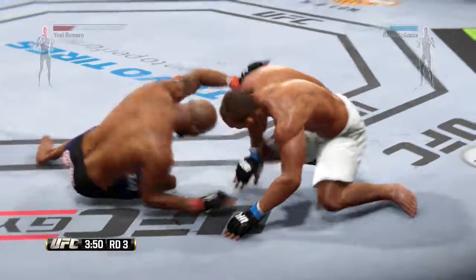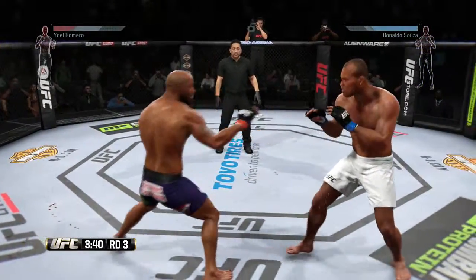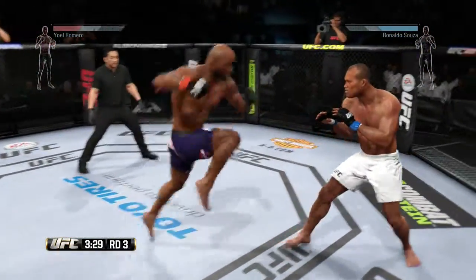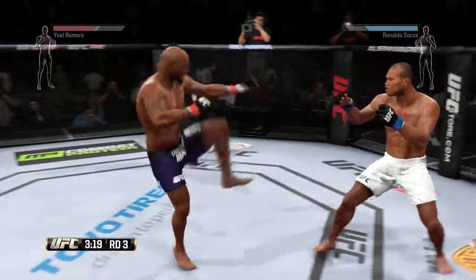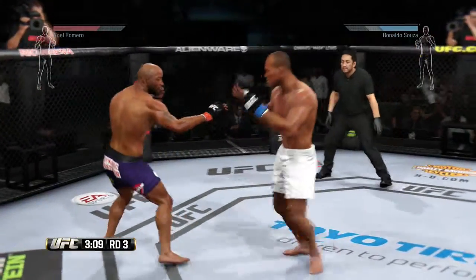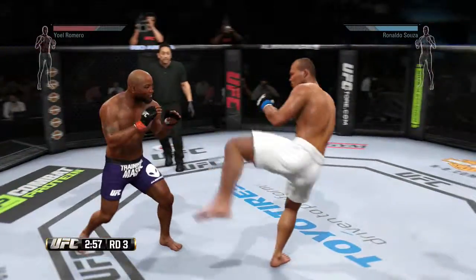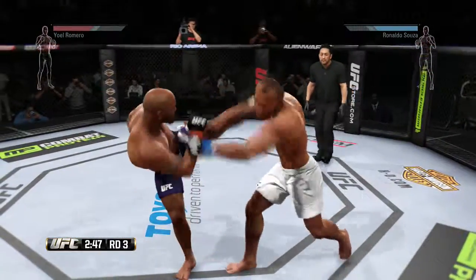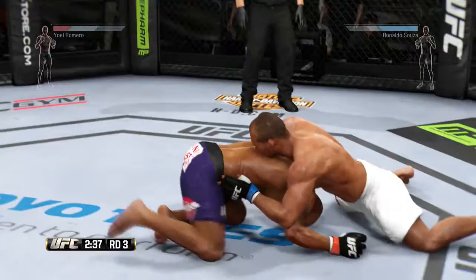What a great job passing into side control. Good execution getting back up to the feet. Right kick. Big kick. Sousa with a strong kick. Yoel Romero's really getting punished by those leg kicks — those leg kicks are getting through and they are going to take a big toll on his movement. Sousa with a kick to the body. Three minutes left in the fight. Can't find the range with that kick. He's able to block the kick. Nice job with the roundhouse. He attempts the takedown. Great hips as he stuffs the takedown.